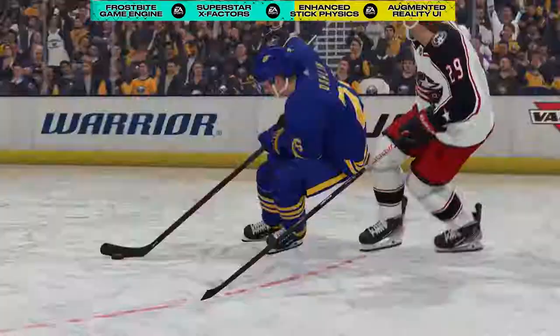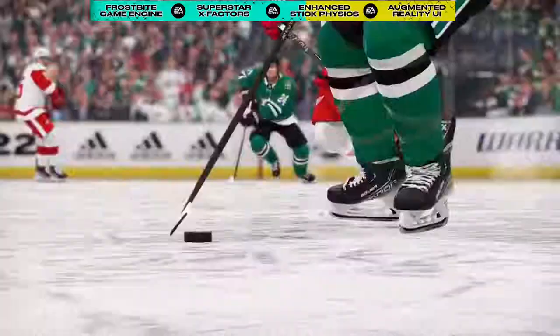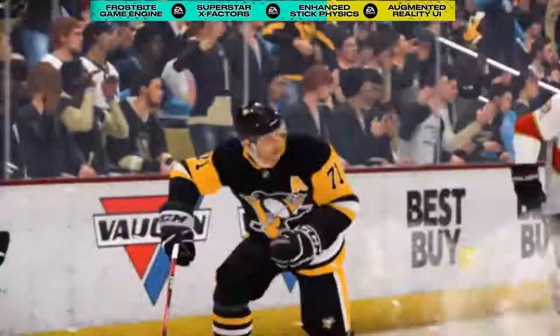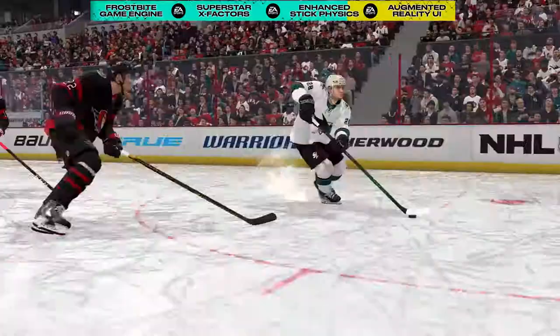Speaking of authenticity, we are now doing more with the stick physics to realistically simulate stick-on-stick and stick-on-body collisions. The end results are more accurately represented puck battles on both offense and defense. For instance, attacking players are now able to protect against a defender's stick and drive to the net with force.